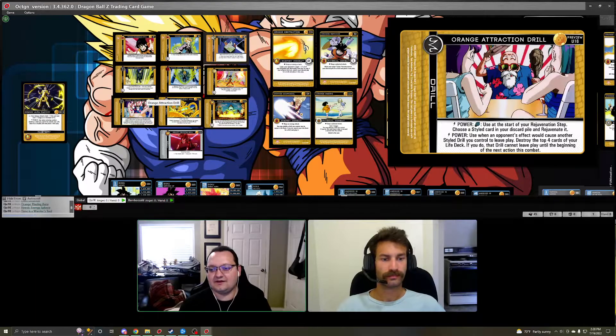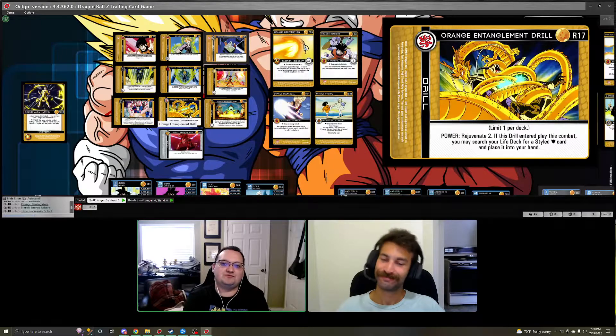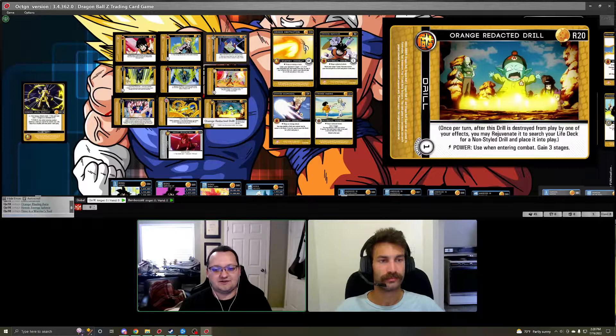Orange Absorption Drill is good if you're worried about physical beat decks — it lets you regain stages from physical damage. Since all the characters we recommend are Earthlings, you can run Orange Attraction Drill: at the start of your rejuvenation step you can rejuvenate a styled card from your discard pile, and it also helps protect your other drills by milling cards off the top of your deck. Orange Entanglement replaces the now-frozen Orange Check Drill: when it comes into play during combat you can trigger a search, or if the drill is already out it's just an extra rejuvenation.